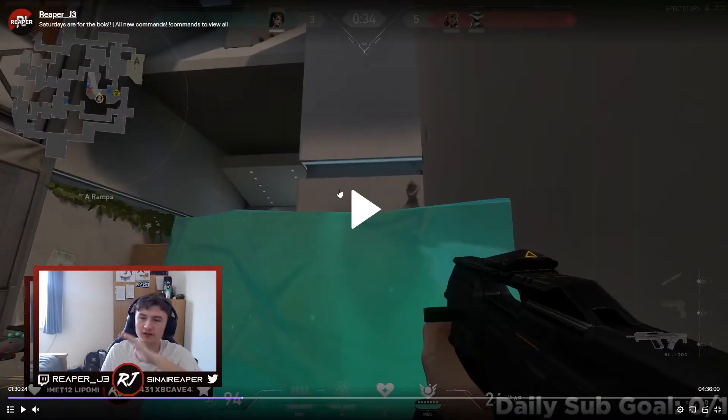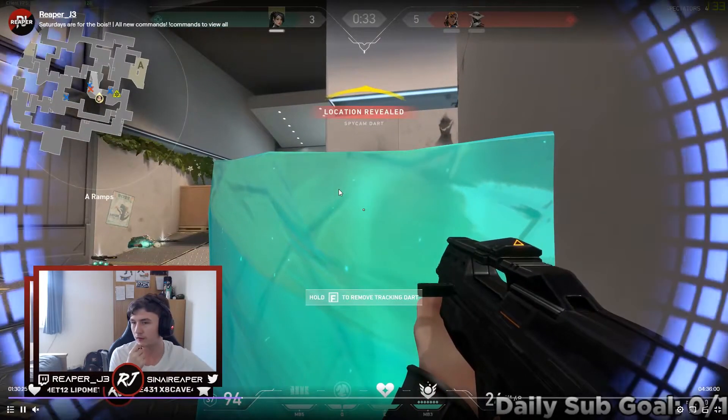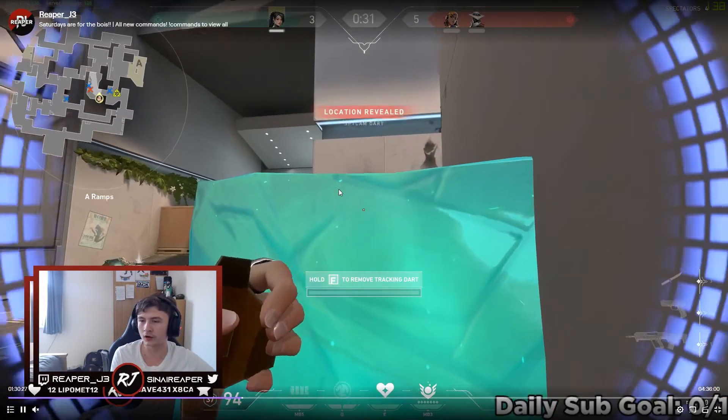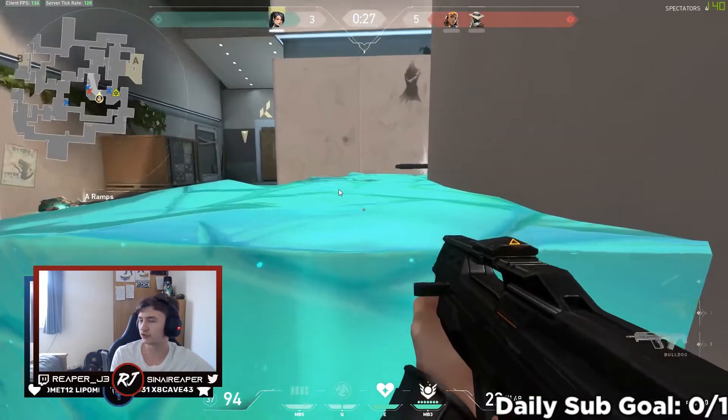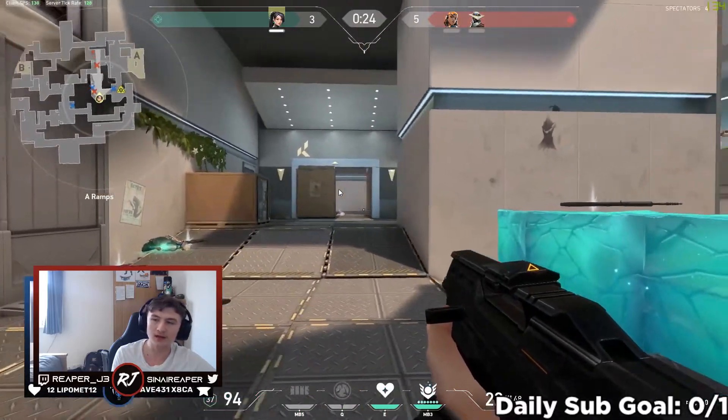So I start to reload my Bulldog. At this point I hear a Cypher cam and I'm just looking around for it, but I can't see it — it's actually over this wall and it's got a good line of sight onto me to fire the tracking dart, which I'm not able to see unless I crouch up. So I get hit by the tracking dart, I quickly remove it and get rid of it.